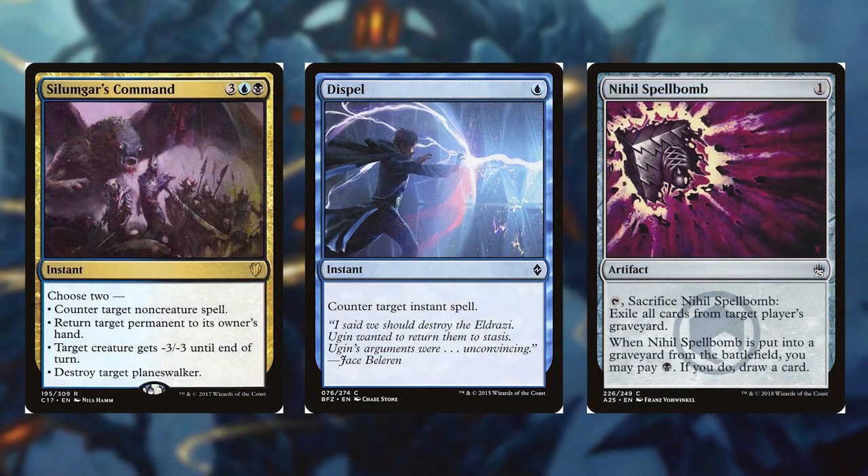Now, moving on to the removal part of the deck, we start with Silimgar's Command for 3, a blue, and a black. It's an instant. Choose 2: Counter Target Non-Creature Spell, Return Target Permanent to its owner's hand, Target Creature gets -3/-3 until end of turn, or Destroy Target Planeswalker.